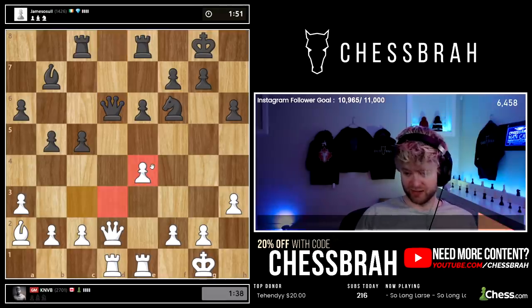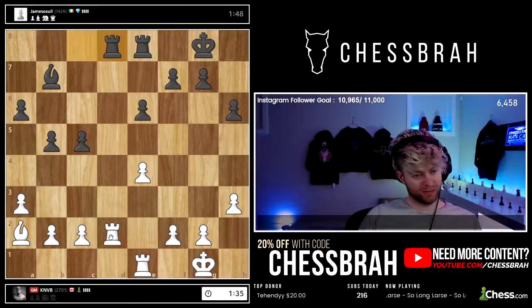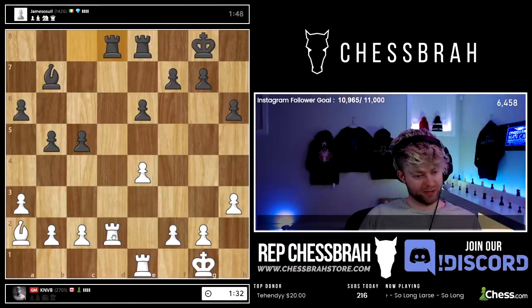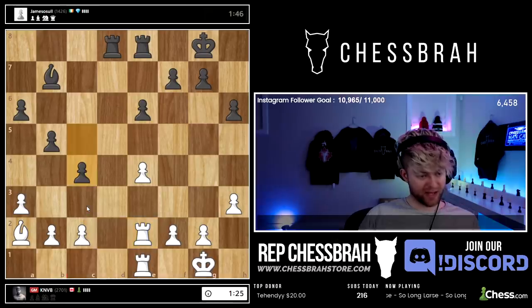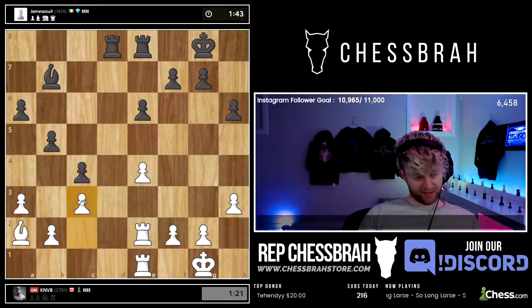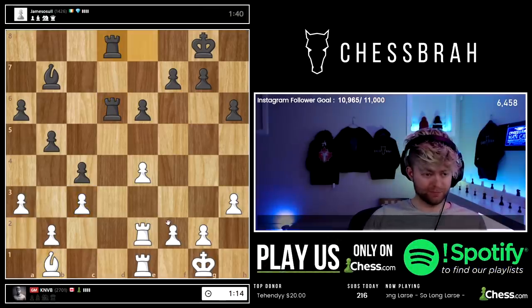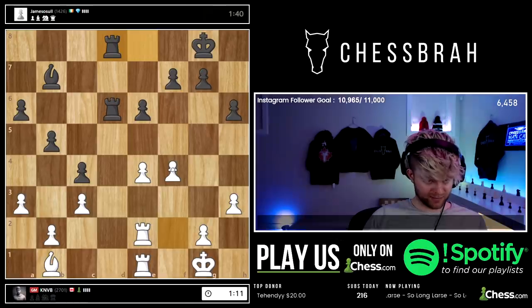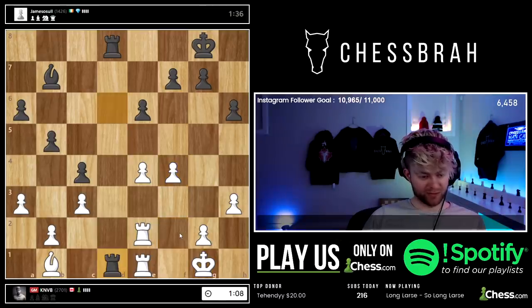I'm going to take and offer a trade. I'll play this a little bit slower than I'd like. Let's go here, push it back, c3. I have high hopes for this because in the endgame my pawns are going to be on dark squares and his are going to be on light squares. Let's start to cement more pawns on dark squares. No matter where he puts the rook, I'll bring my king up.